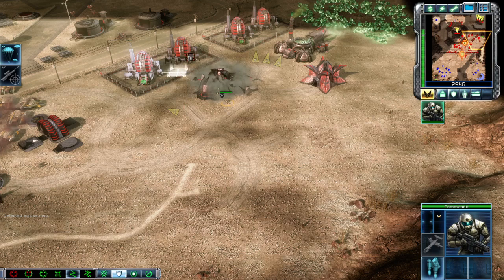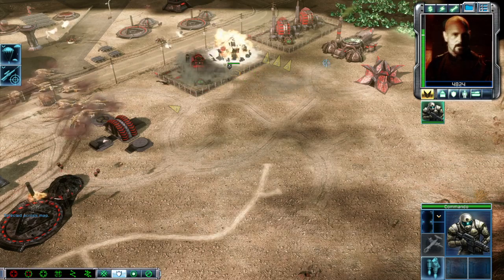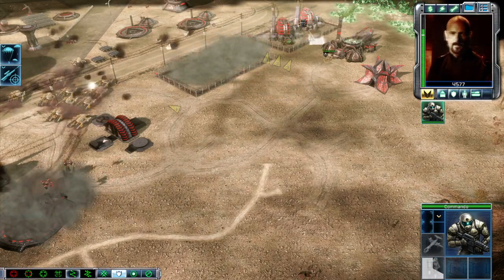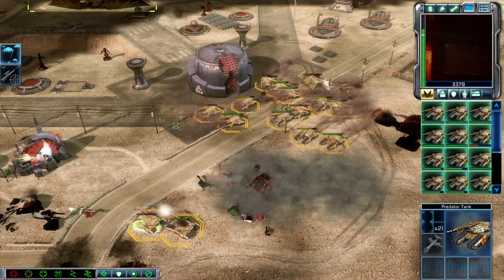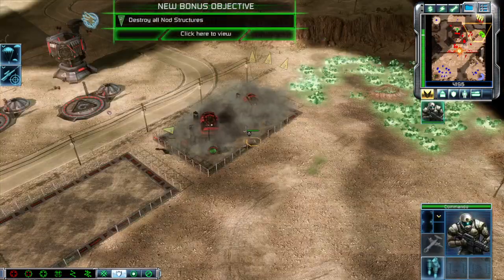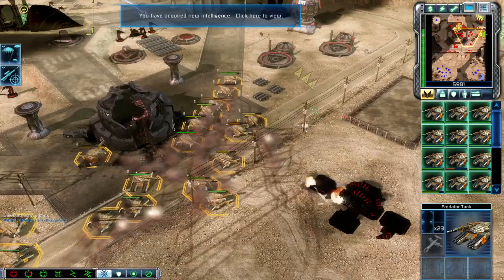Already there. Greetings, Commander. I trust you've enjoyed your small triumphs thus far, because this is where your stirring success story ends — tragically. New bonus objective. Take them out — set them up and I'll knock them down. Intelligence data updated. Tiberian field deployed, Tiberian field deployed, Tiberian field detected — area confirmed.